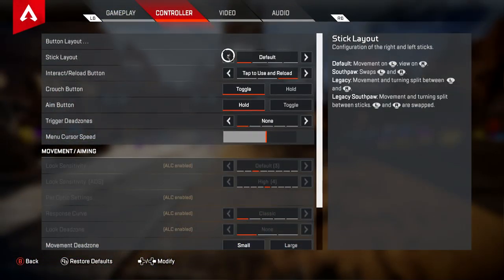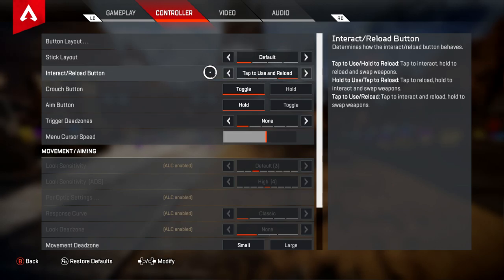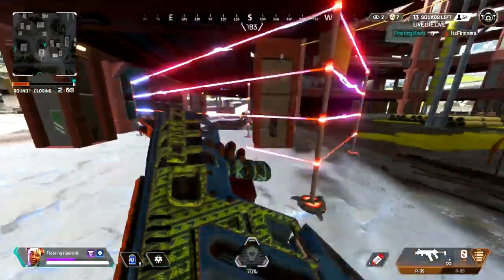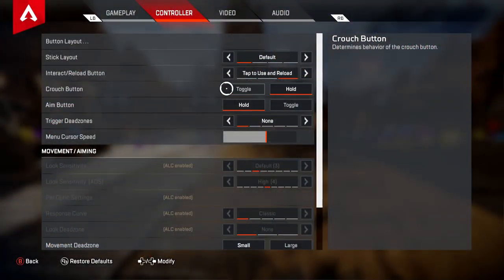Next, we've got the stick layout — you can just keep that at default, whatever you prefer. You can play Legacy or Southpaw, doesn't really matter, but I play on default. Interact slash reload button, you want to keep that as tap to use and reload. You don't want hold options because holding X just takes more time. The crouch button, you want to have this set to toggle. You don't really want hold, purely because sliding is a big mechanic in this game. When you're sliding downhill and trying to shoot while ADSing, if you have the right stick held in, you won't have the most precise aim. If you have it on toggle, you can just press it once and continuously slide while focusing on aiming. The aim button, you want that on hold.